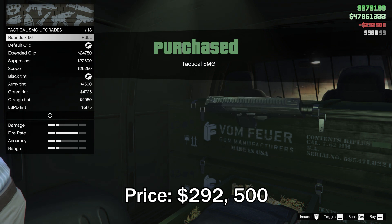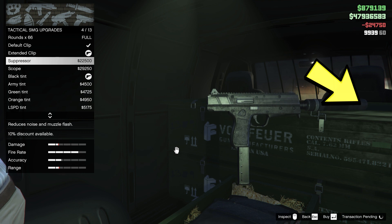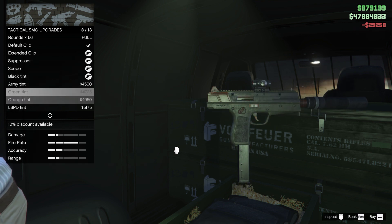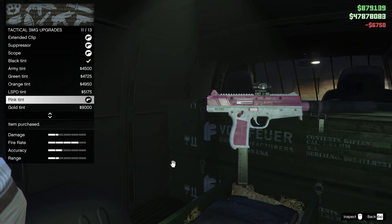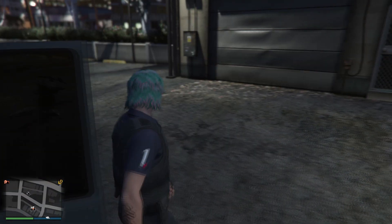There are plenty of customization options for the Tactical SMG, such as the extended clip, suppressor, and scope, as well as changing the tint color. There's no livery yet for this weapon — perhaps something Rockstar will add in the near future. This weapon looks a little bit smaller than the normal SMG and the fire rate seems to be a little bit faster.